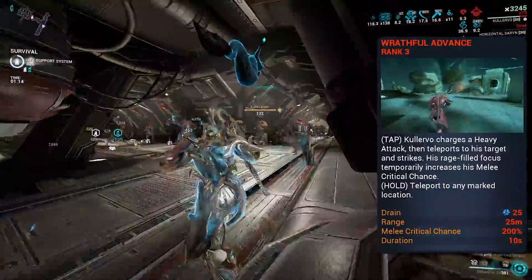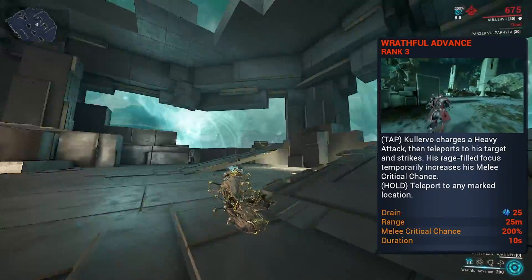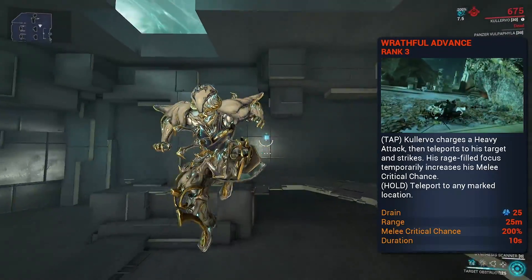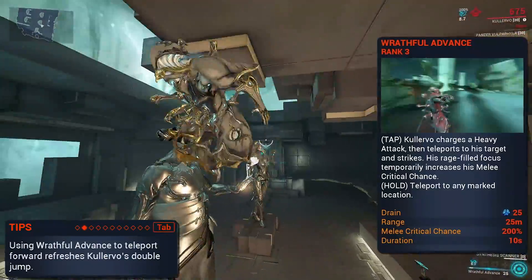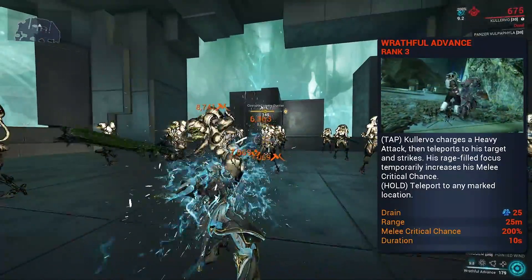Calervo's first ability is what many of us have wanted in Warframe for years — a true teleport button. Holding the ability key will cause Calervo to almost instantly teleport to the location he was looking at. This teleport scales off range and will keep Calervo's momentum and direction when performed. Tapping the ability while aiming at an enemy will also have him teleport to the target and strike them with a heavy attack.